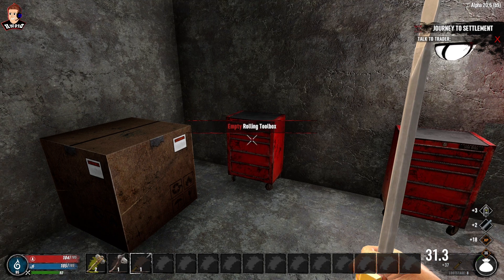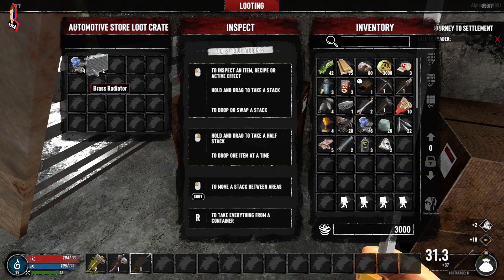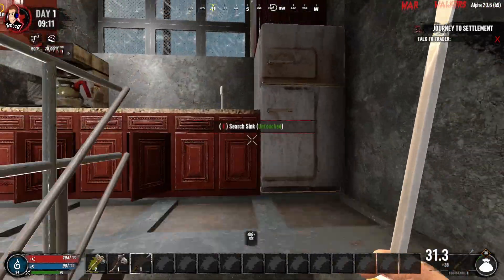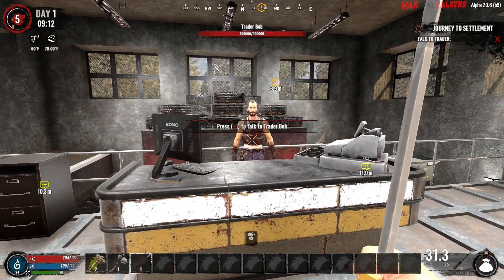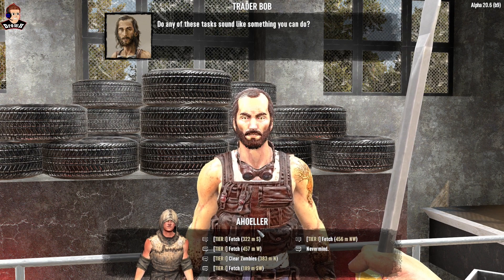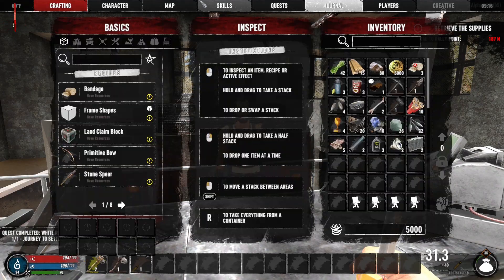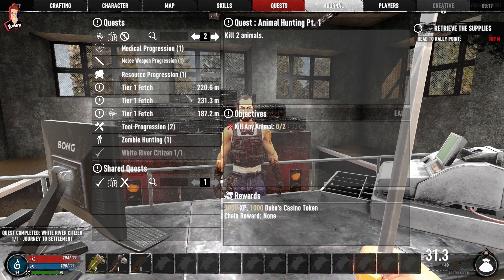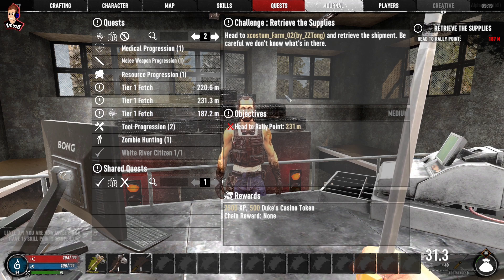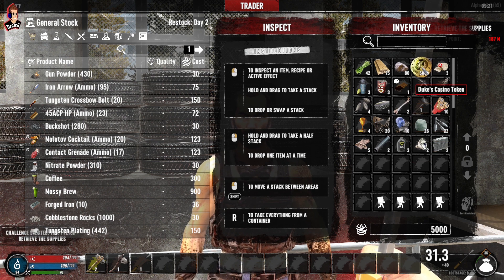Oh, screwdriver - nice, that acts as a wrench. Headlights, a couple of brass radiators and mechanical parts. So if Trader Bill is downstairs, who's upstairs? Oh, Trader Bob - you look very familiar! I'll take a quest from you as well. Costume house 12 and farm - just out of pure curiosity, I haven't taken the same building have I? Union station, house 12 and farm - no, I have taken different ones. We've got 5,000 now in the bank.